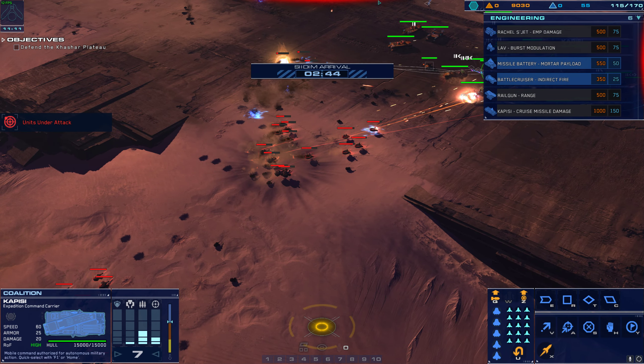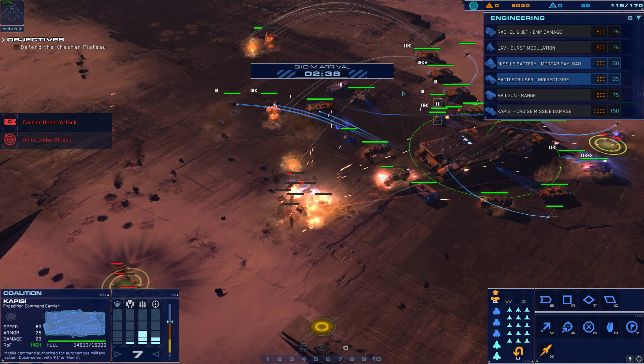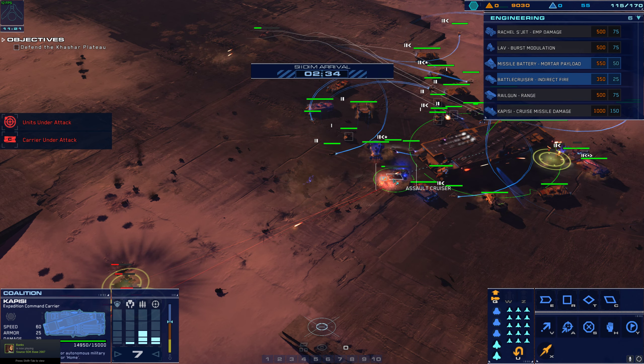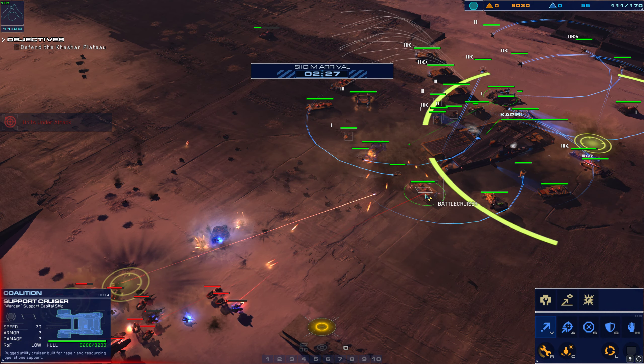Ready to burn. Battle cruiser is taking fire. Position marked. Gunship clear for launch — enemy railgun firing on deck. Gunship on deck. Strike craft destroyed. Alert. Assault cruiser destroyed. Reporting. Guns boarded, set.